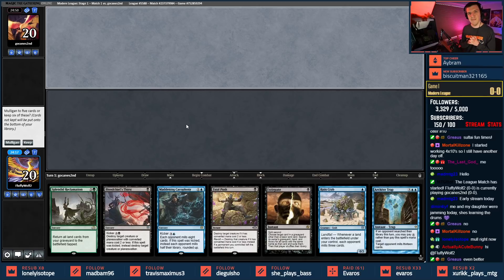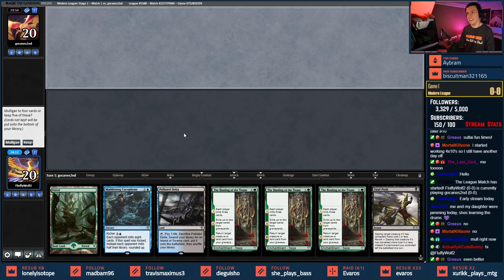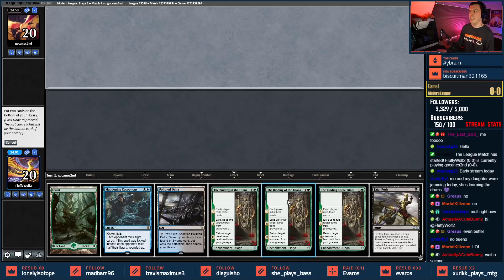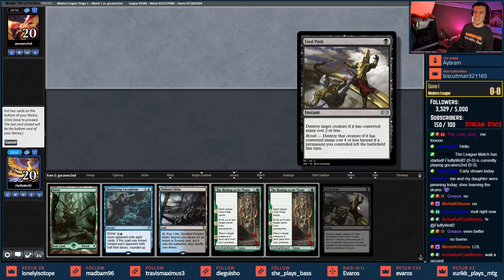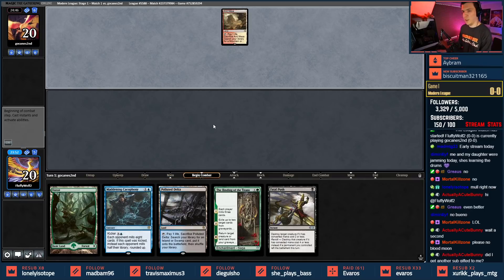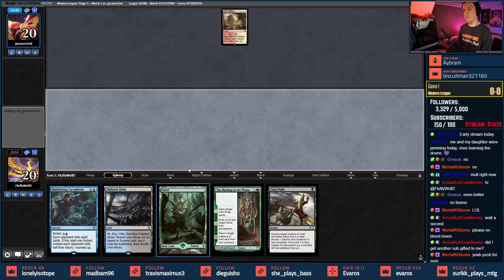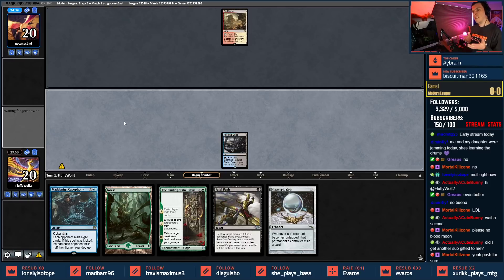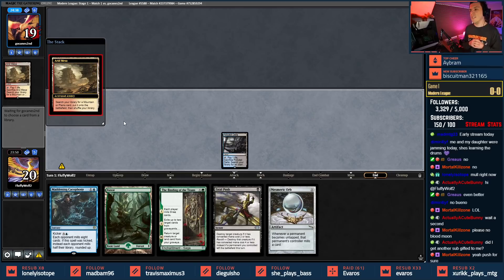Alright, I guess we're binding them — ditch two bindings, go get triome and hope for the best. Three of a kind, guess we'll keep. Just two bindings in case we want to fatal push something. Please no blood moon — we got the binding, it's gonna be perfect. We'll just go get something, binding's gonna get us back our land.